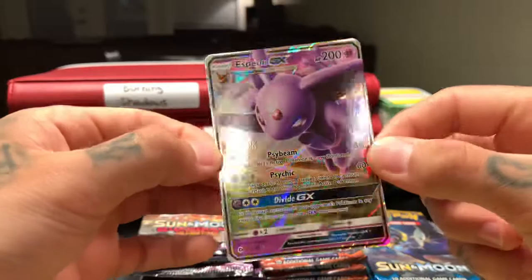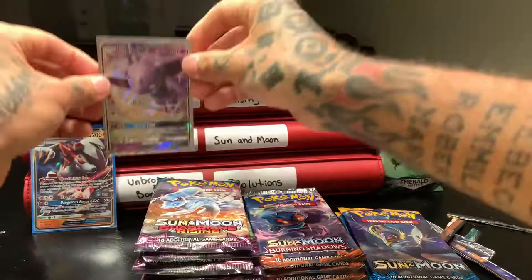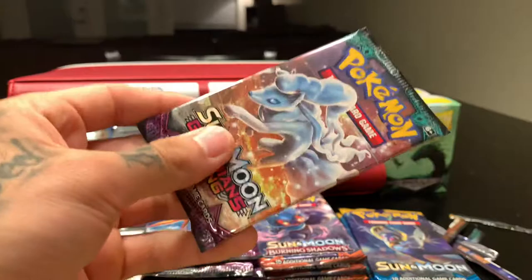Umbreon and Espeon are just one of the best of the Eeveelutions. Going ahead and sleeving that up in a silver case and setting it back there too.